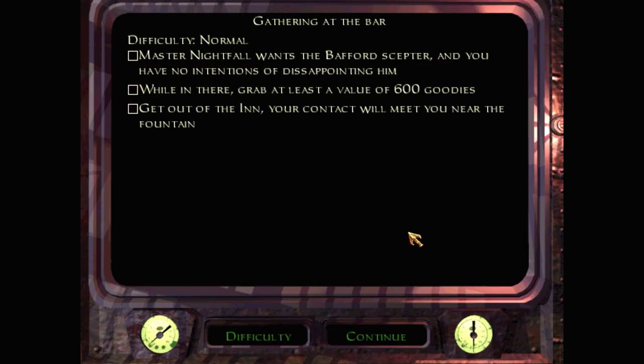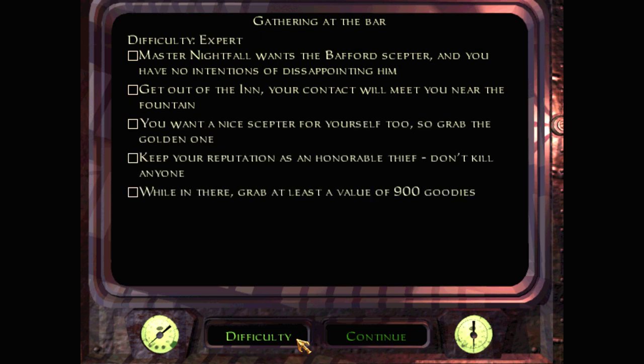Alright, so I don't know who I am, but I'm not Garrett. Instead, I'm stealing goods that Garrett has previously stolen and sold off. Master Nightfall wants the Bafford scepter and 600 gold worth of loot — that's Normal difficulty. On Expert, you also want a golden scepter for yourself, and you must keep your reputation as an honorable thief — don't kill anyone — and grab at least 900 gold worth of loot.